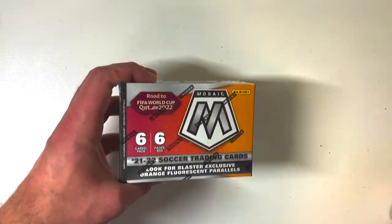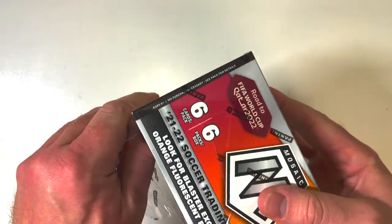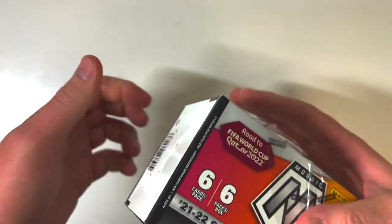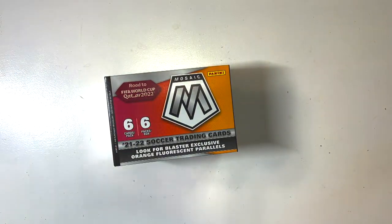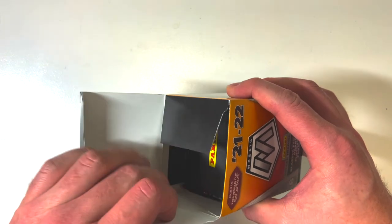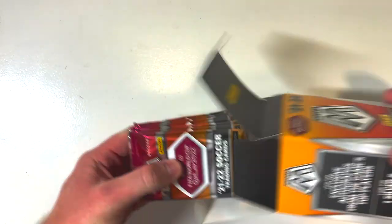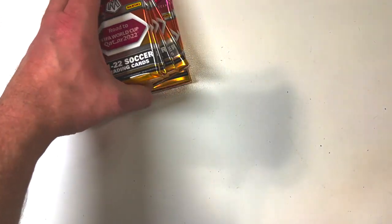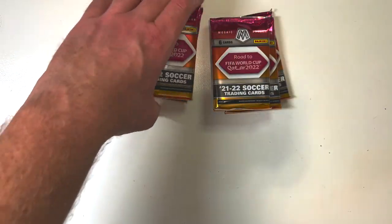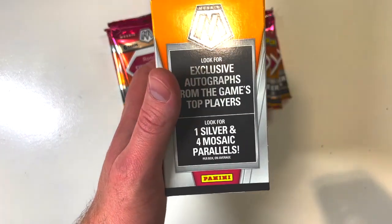If you like some of the cards I unbox, there's a high likelihood you may see those on my eBay or Whatnot store, because that's usually where I sell excess cards. Sometimes I get duplicates or I need to move some cards out to purchase new ones. The best way to purchase them is on the eBay or Whatnot store, which I'll link in the description below.